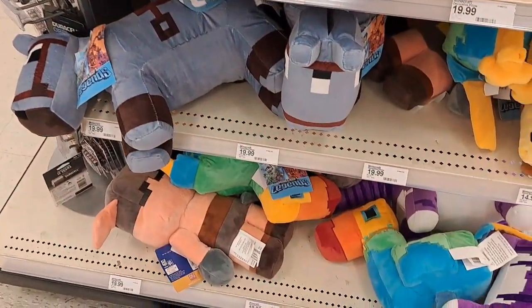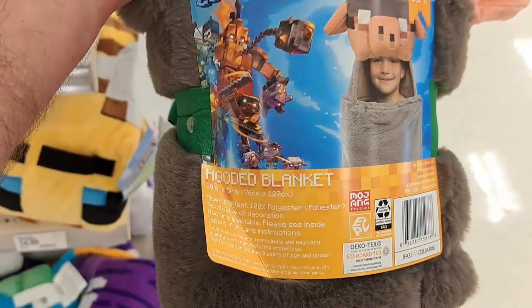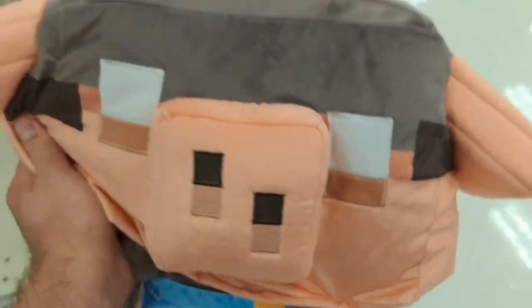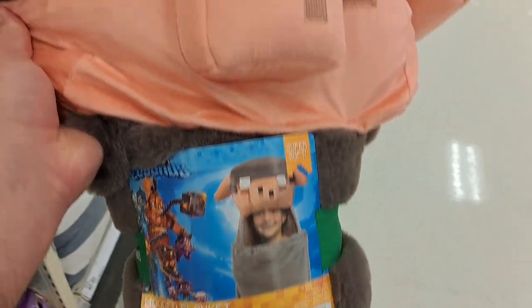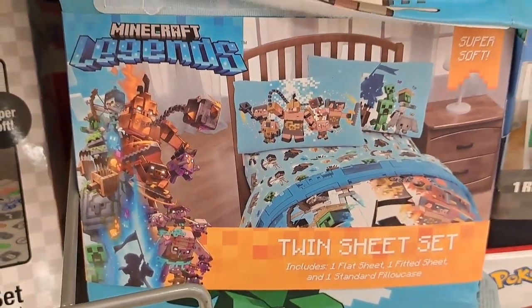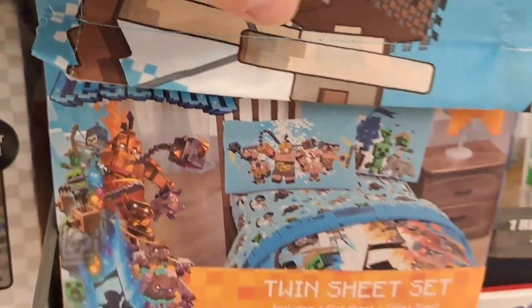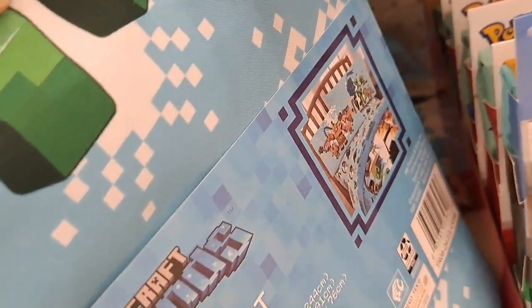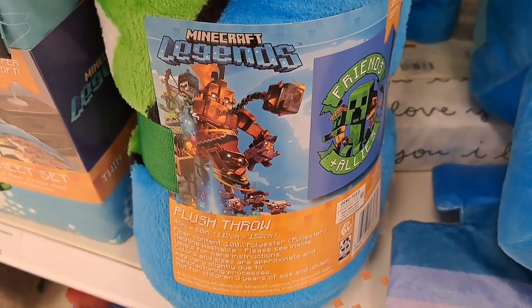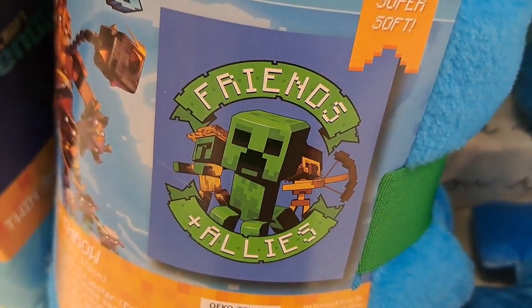Check out this Minecraft Legends stuff at your Target. We got this hooded blanket with the little pig warrior or whatever. Got this Minecraft Legends twin sheet set — looks pretty fun. Got this cool Minecraft Legends plush throw — 'friends and allies,' super soft.